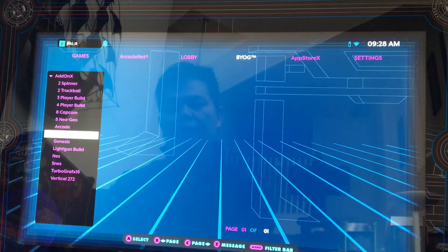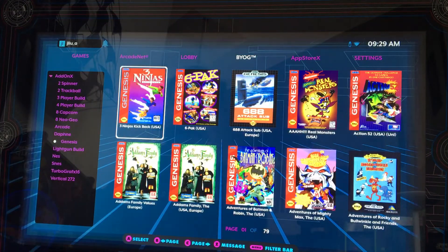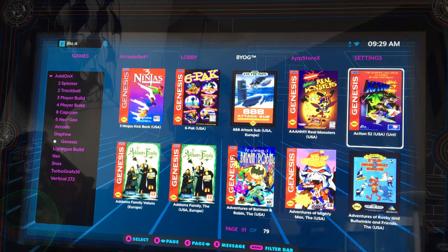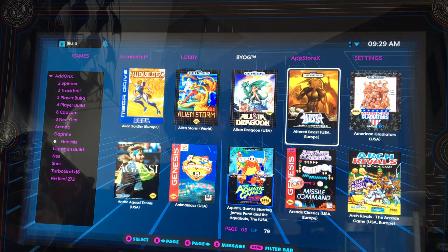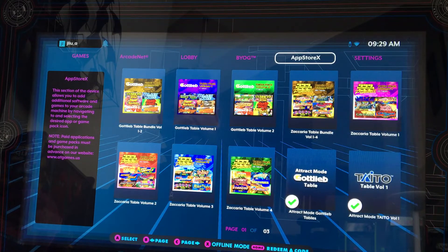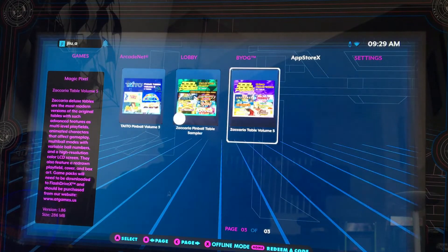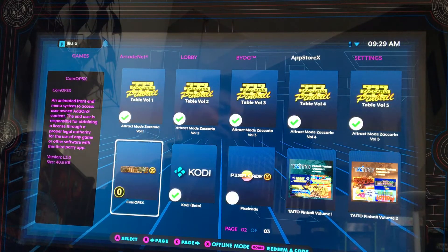I was able to get CoinOps not just on bring your own game. Some people are selling this information — please do not sell this. This is learning information, a challenge to get it to work on CoinOps. I've been wanting to get it to work for a while and finally got time to do it, which is cool. The easiest way is just to put a Raspberry Pi in here — that is the best easy way.